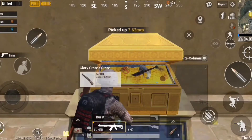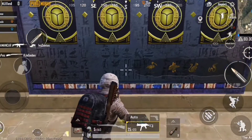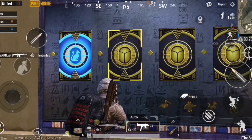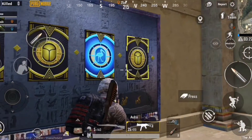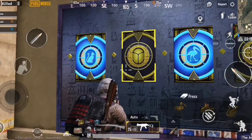Moving on to the second one. I call it the memory cave, because it's basically about memorizing the picture shown below and clicking on the tiles with the same picture in the same order. So here, the swan's picture comes first, then comes the dog, then the cat, and then the cobra.